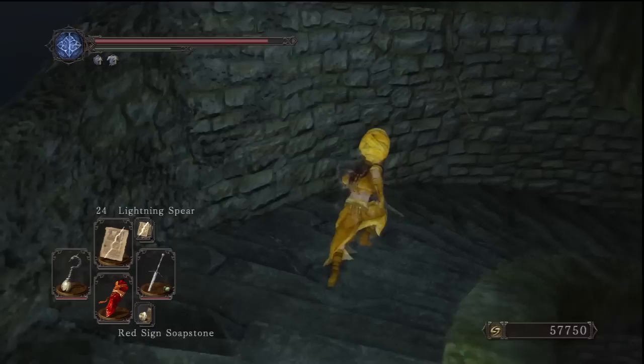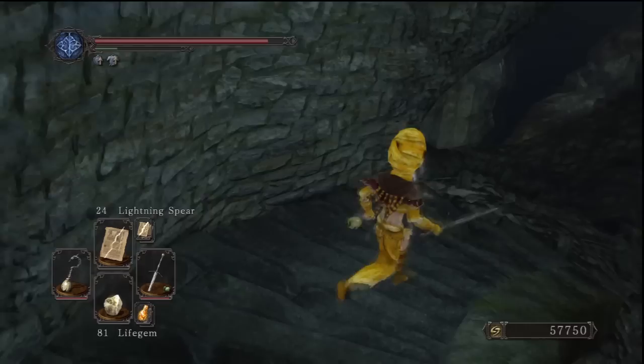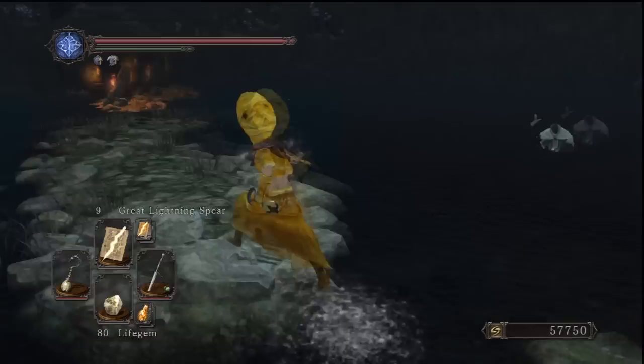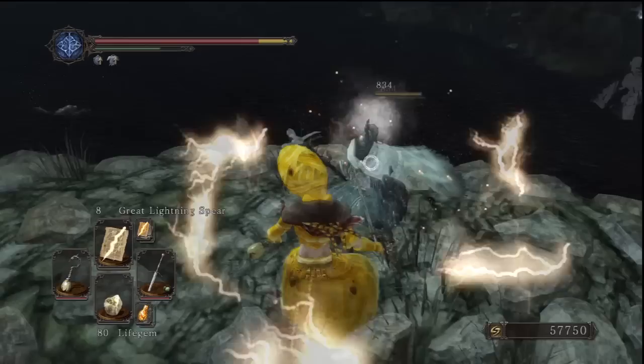Now we're going to continue all the way back down to the bottom level. Before heading out to the main area, look to the right just at the bottom of the stairs and pick the item up - it's kind of hidden under the stairs, so make sure you don't miss that. Heading out to the main area there's going to be two or three types of enemies. The main types are going to be these Hauberg-type guys who'll actually drop Twinkling Titanite, so it's a good way to farm that if you need.